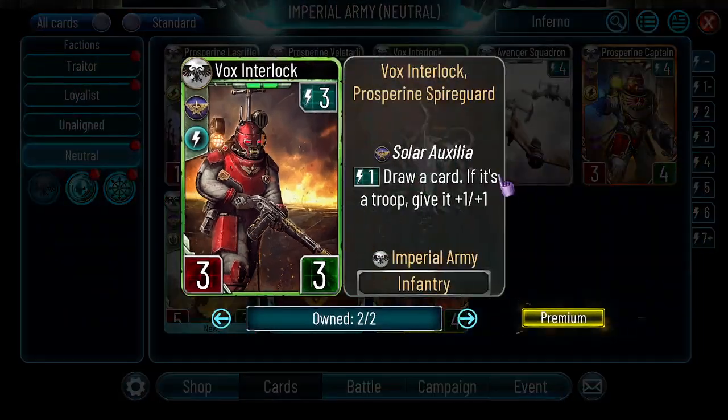Vox Interlock — 3-3, 3 energy, Solar Auxilia — spend 1 energy on a card, and if it's a troop give it plus 1 plus 1. I don't think this card will see that much play. It's kind of slow, and even if you get to buff a troop you are 1 energy behind because you spent 1 energy on Vox Interlock, so I wouldn't bother with this card.